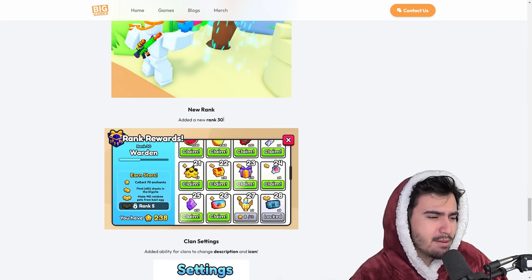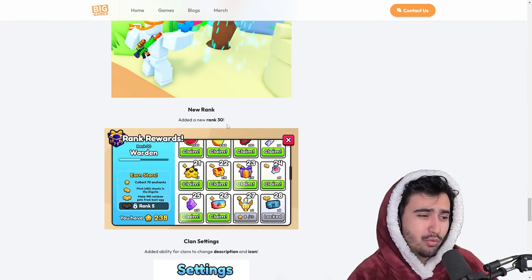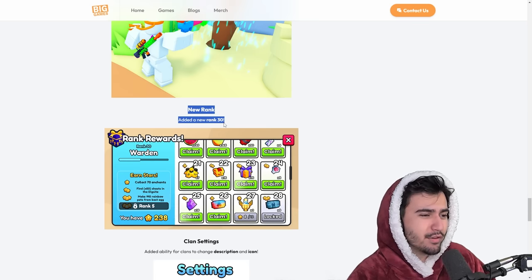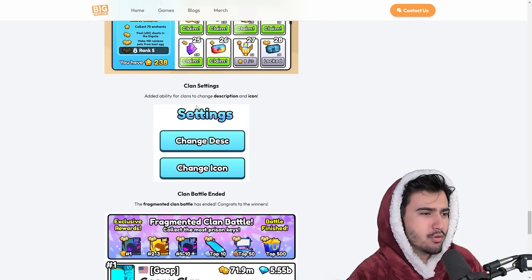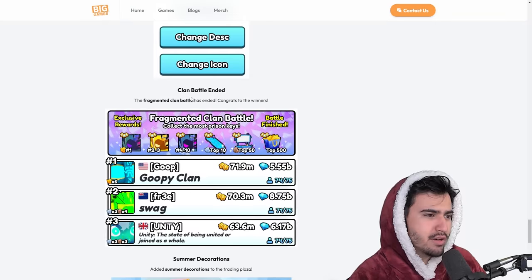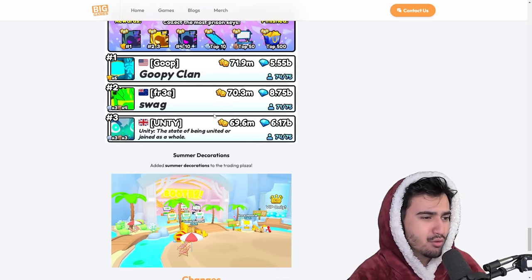We also got a brand new rank 30. New ranks in this game don't really do anything, so I'm not sure if they'll keep adding ranks with basically no benefits for ranking up, but it's still always good to have new things for people to grind for. We also got clan settings where you can change description and icon. The current clan battle ended, so we'll have to wait a week to see what the new one is.